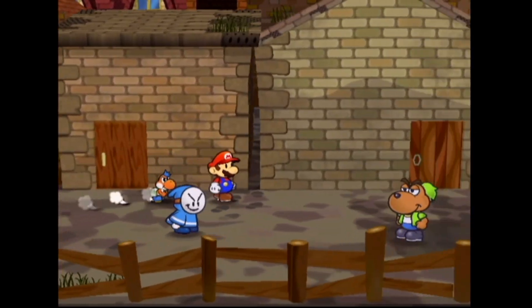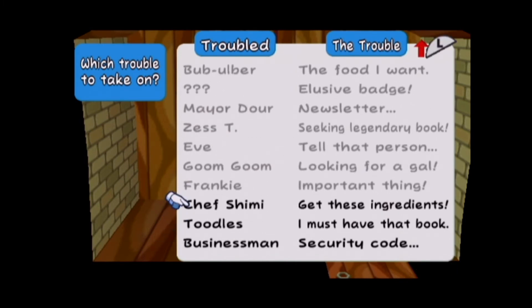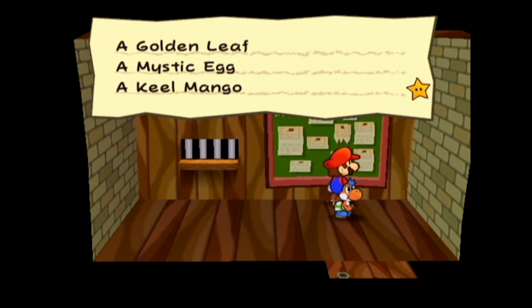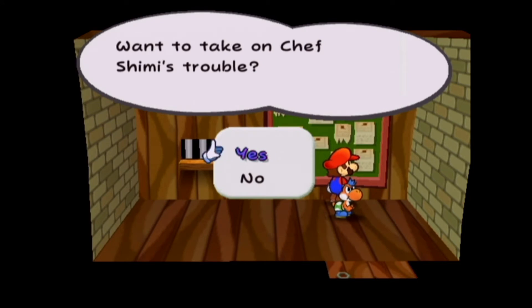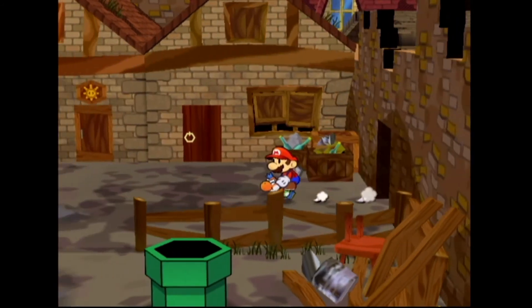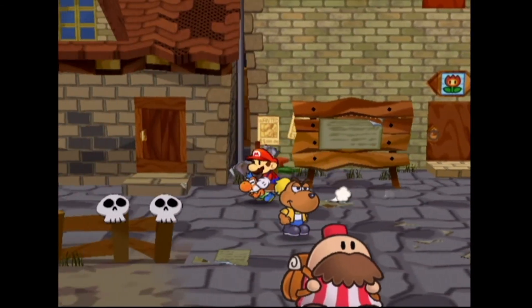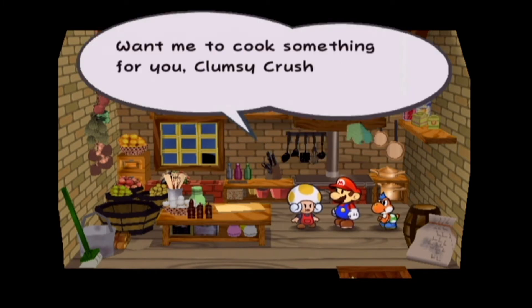There's a lot more to explore. Let me check some troubles - over there is a door with a trouble from Chef Shimi. She needs ingredients for cooking food: a Golden Leaf, a Mythic Egg, and a Keel Mango. She's waiting at the inn for our prompt help. I'll take on Chef Shimi's trouble. Let's do the right thing for this game - I'll write along with Spicy. Starting by heading to Zess T's cooking house to use ingredients we've already collected.